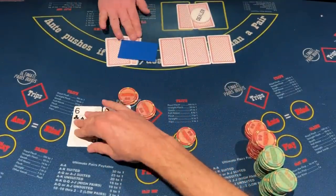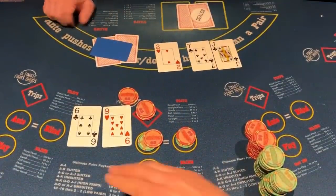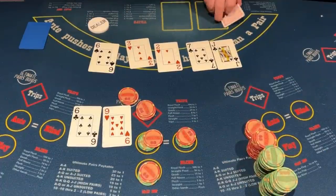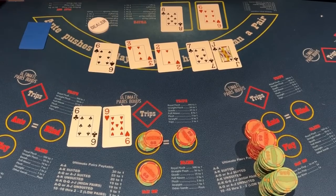Six of clubs, 9 of hearts — going to check that. We don't hit the flop; we need a 6 or a 9. The dealer gave us a 6 to stay in the hand — we got the mid pair. And 6-9 beats 6-8 because the kicker plays. Remember that in this game, you're playing the best 5 cards versus the dealer's best 5 cards.